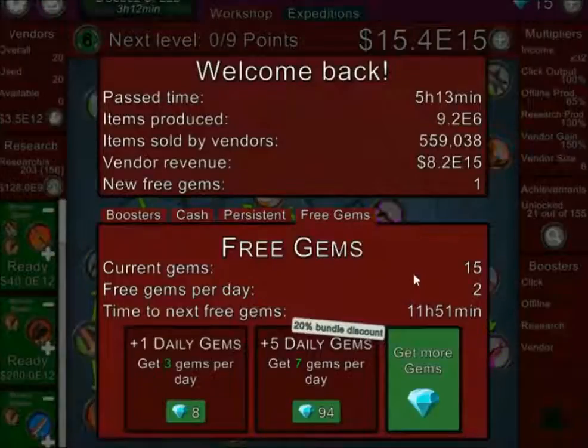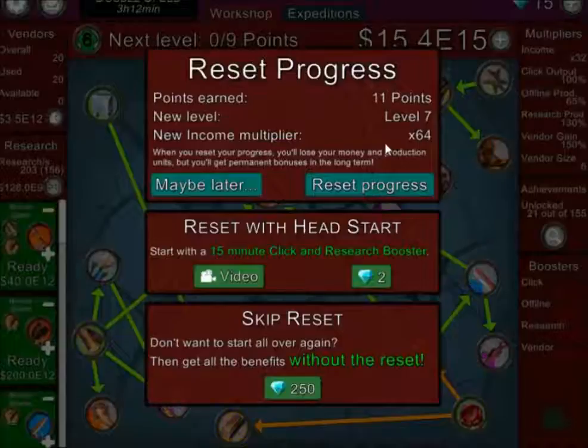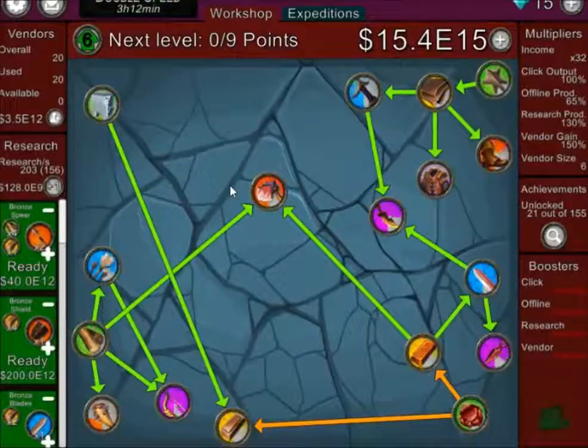Welcome back to Crafting Idle Clicker. Five hours have passed and we've got 8.2 quadrillion, plus one free gem. It's asking me to reset but I'll do that later, after I get everything ready.